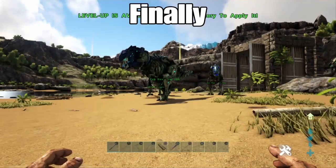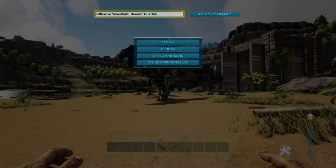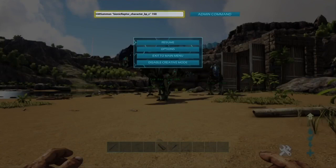All you got to do is go up to your admin command and type GMSummon — and that stuff right there, I'll put it down in the description so that way you can see it, or in the comments. I'll do it in both, why not.